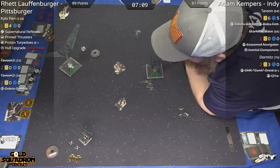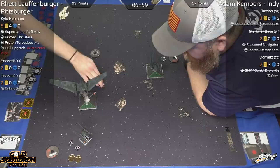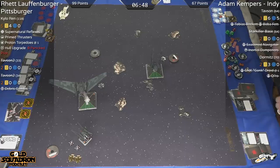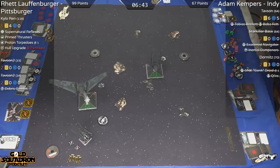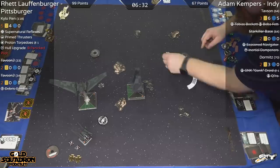It should be 101 to 67 — slight changes, just two points. Adam is definitely going to have to try to capitalize on that injured Kylo. Kylo takes a crit — just one shield, no big deal. So he's got about five remaining. Dormance does only have two hull left, and Kylo is getting out of there. It might be safe this round, but you never know after what happened last round. This has actually turned around in the last couple of minutes for Adam.